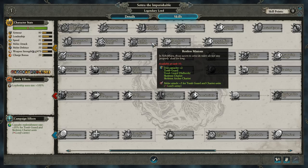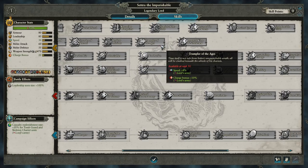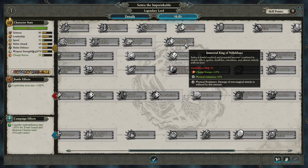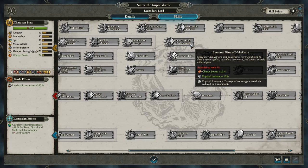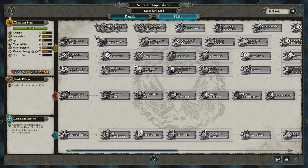Restless Minions increases the unit capacity for Tomb Guards, Tomb Guards with Halberds, Skeleton Chariots, and Skeleton Archer Chariots, and also buffs melee attack plus 5 for Tomb Guard and Chariot units. At level two, it adds Vanguard deployment for Skeleton Chariot units. This is a pretty important skill mainly because of that increase to unit capacity — it's quite a limiting factor for the Tomb Kings. Trampler of the Ages gives speed plus 8 and charge bonus plus 10 for everyone in the Lord's Army. And we end that line with the Immortal King of Nehekhara, giving charge bonus plus 12% and physical resistance 10%.